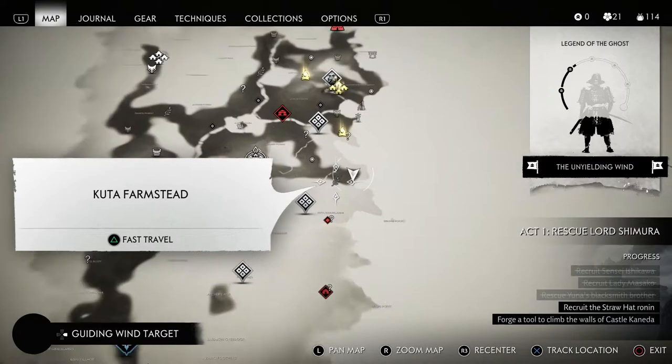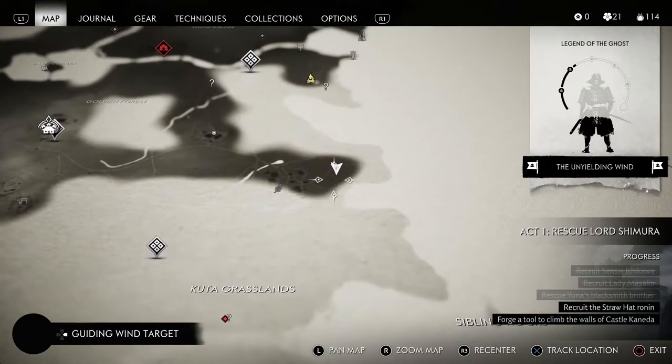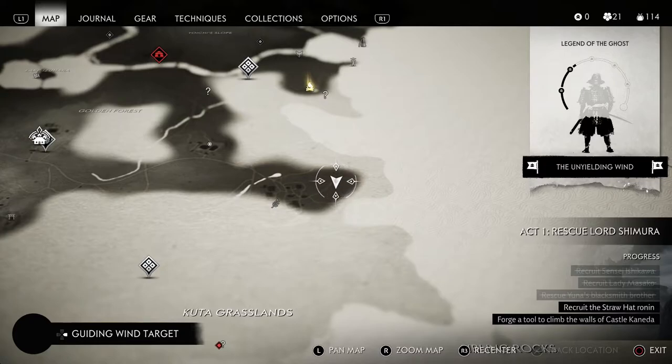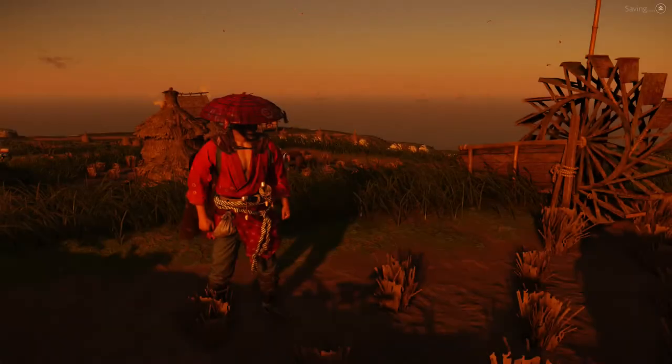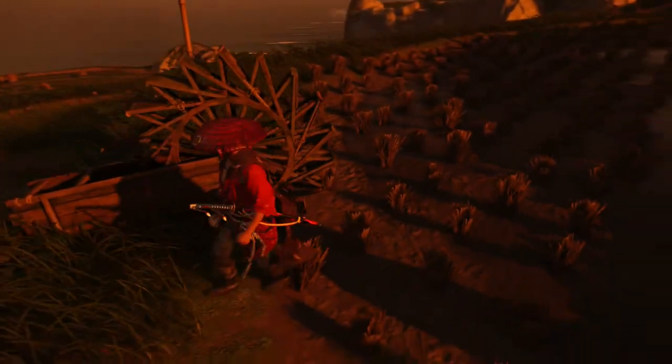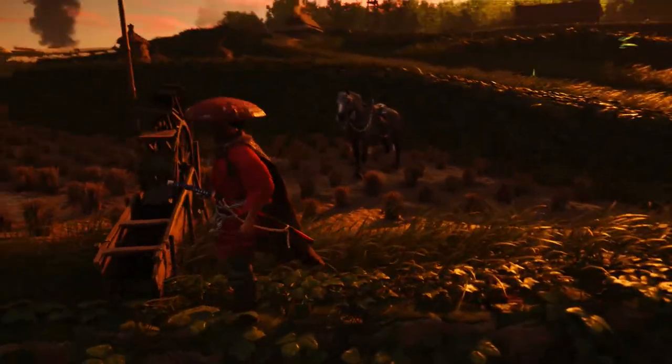It will be hanging on this post. I've already got it so you're not going to be able to see it here in the video. But it is going to be hanging on this post where there's a water wheel and a trough. So when you get to this location you'll see it hanging right here on this post that I'm looking at. And that is how you find this red straw hat.